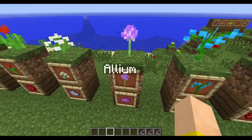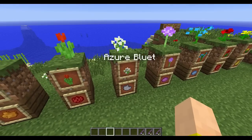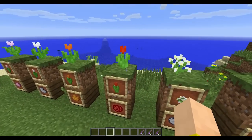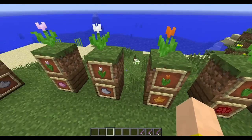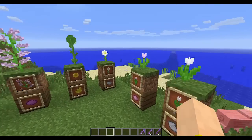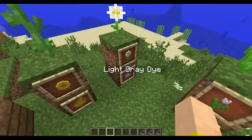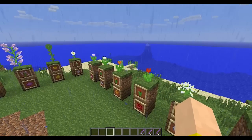This is the allium — a little purpley flower that gives you magenta dye. Here is the azure bluet, which gives light gray dye. And there are four different types of tulips: the red tulip, orange tulip, white tulip, and pink tulip. They give pink, gray, orange, and red dyes respectively. And then down here is the last of the new normal flowers, the oxeye daisy, which also gives light gray. So you're not going to be hurting for light gray dye in this update.